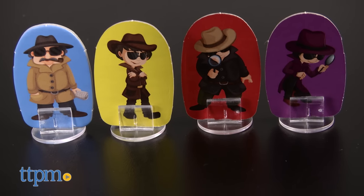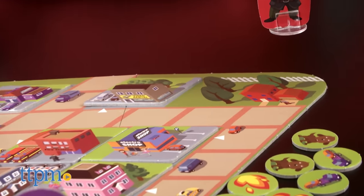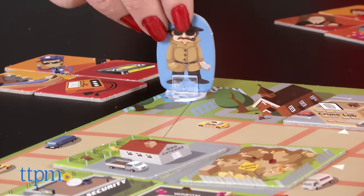Each player chooses a detective character and, starting from their matching colored spot on the game board, takes turns moving around the board to collect evidence that will keep the bad guy in jail.